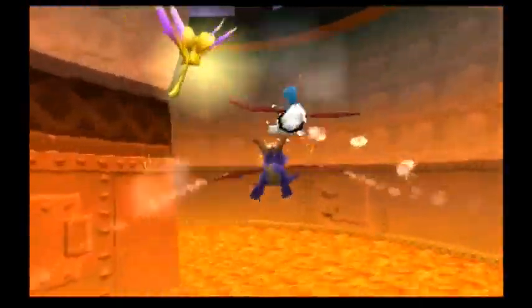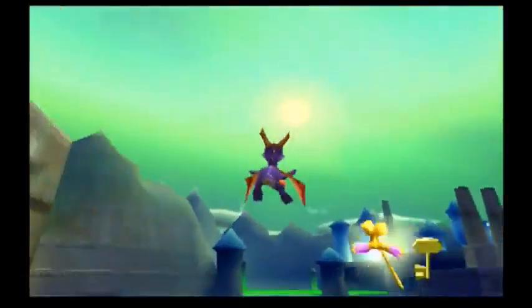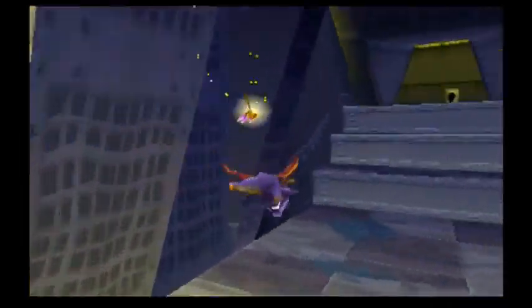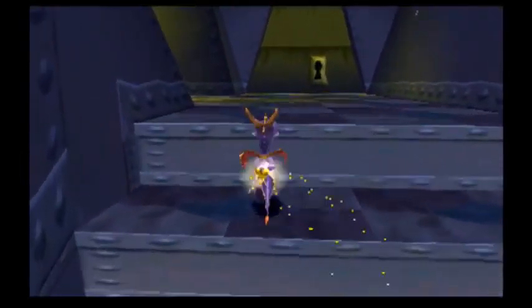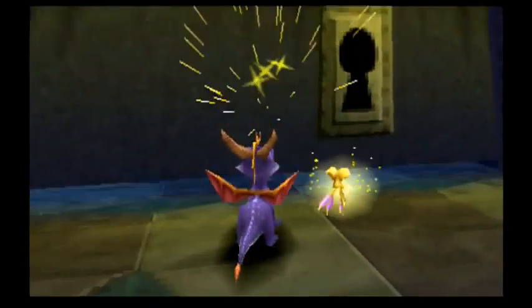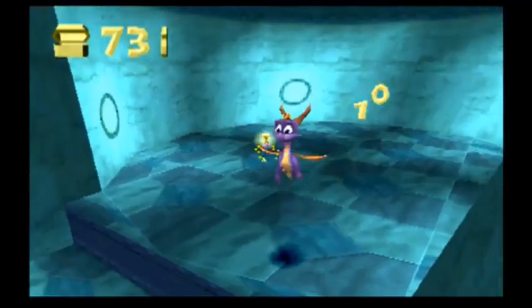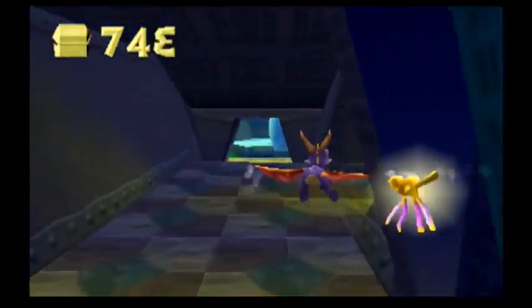He also seems to pick up speed. There we go, we got him! So now where was that door? In here, right? Yeah, because we reached max height. So now this should open up. See, it doesn't really give you anything but a gem — what it does is unlock the maximum height that you can fly in this area.